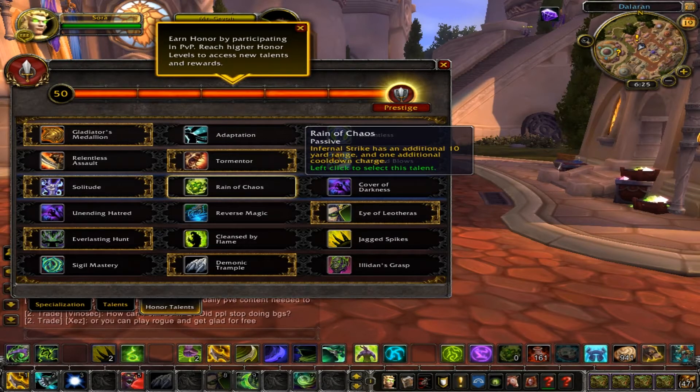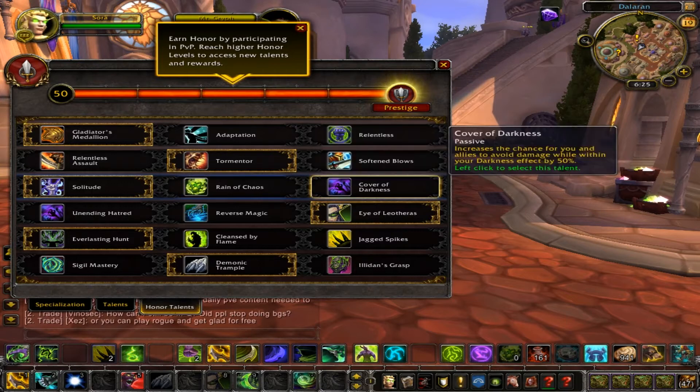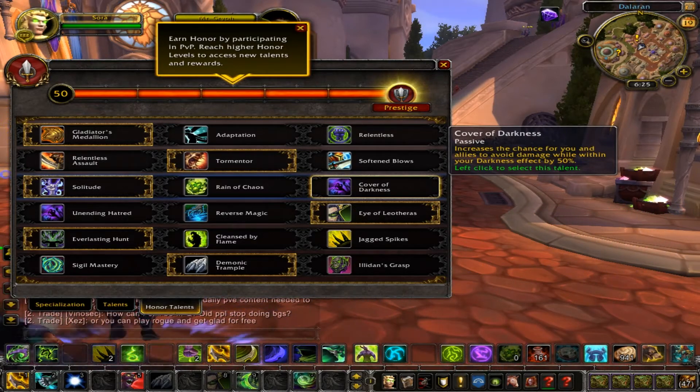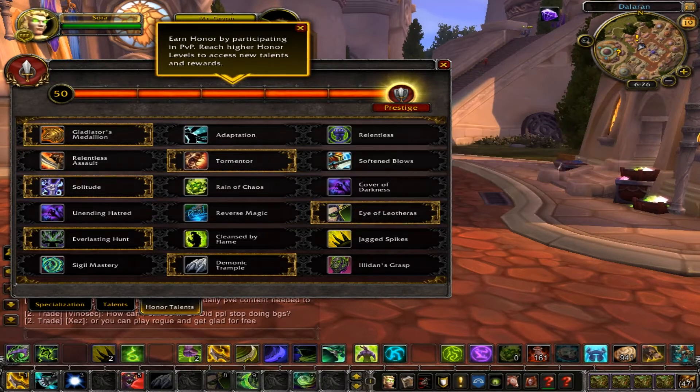Infernal Strike has an extra 10-yard range and one additional cooldown charge. I'm really not sure why this talent is still in here because Darkness got pruned from Vengeance, so don't bother with that one anymore. Good job, Blizzard, I guess.